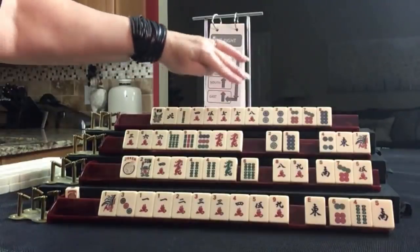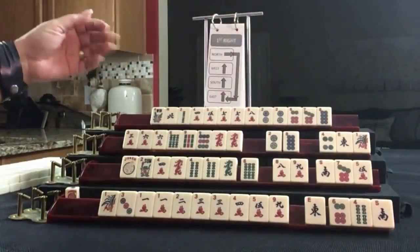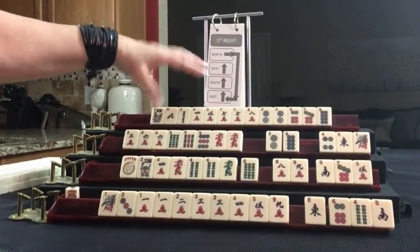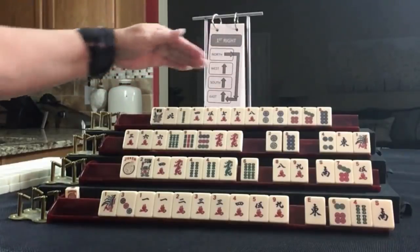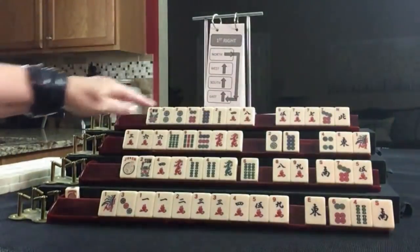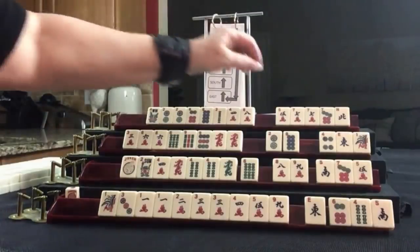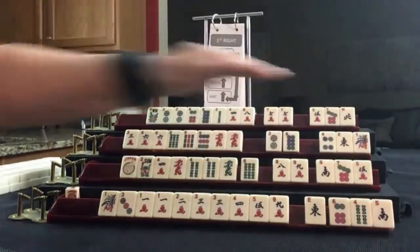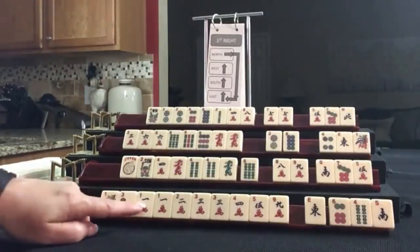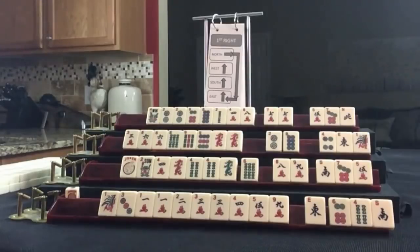We have two multiples: twos and sevens. There's nothing you can do with both of those, so I would build around the multiple that has the most supporting tiles. In this case, I think the twos — two, four, six, eight — building around the two. I would pass those three. So we have consecutive run, like numbers, three, six, nine, and two, four, six, eight. We're ready to do the Charleston.